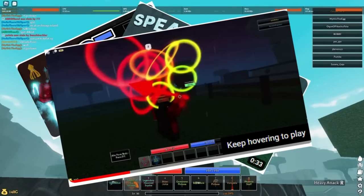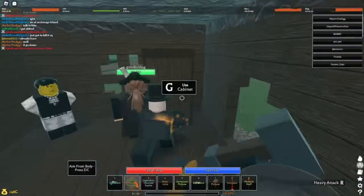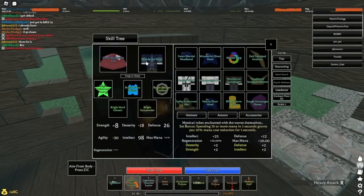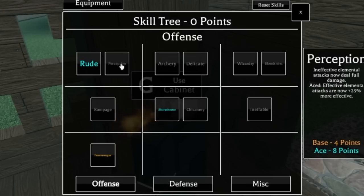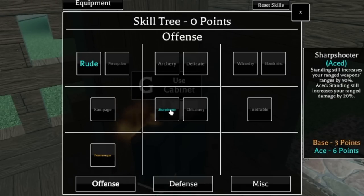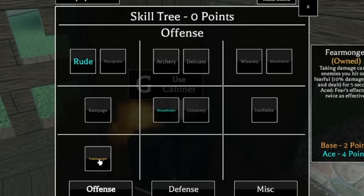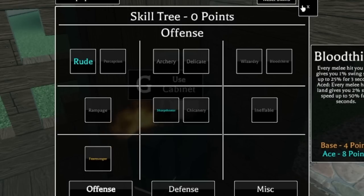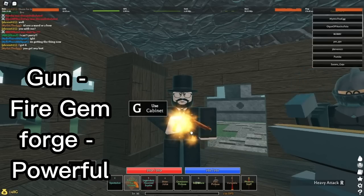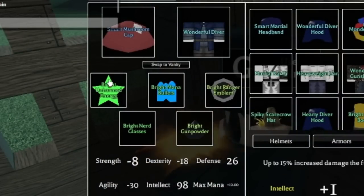Now I'ma show you how to get this build, because I see these videos about builds but they never show you how to make them — and I'm not that type of guy. Starting with the skill tree: I got Rude — you get more damage the closer you are to an enemy. Sharpshooter — standing still gives an extra 20% damage. Defense: Juggernaut gives more damage reduction and 12.5% damage increase. Fear Mine because I had two extra points. On my gun I have fire, and in my forge I have Powerful Shooter for an extra 20% damage.